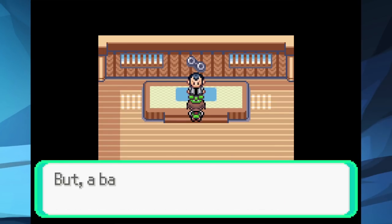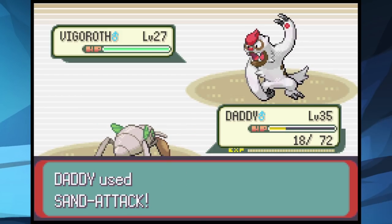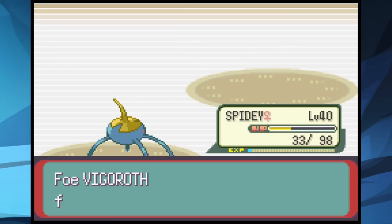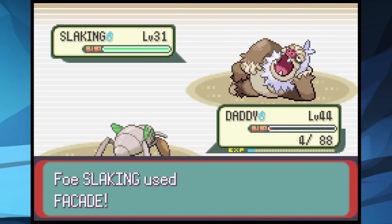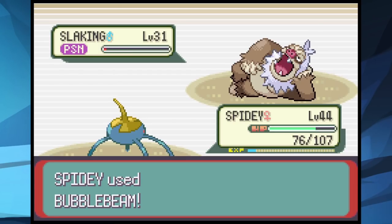Taking on our dad wasn't easy either. His Spinda could survive a few hits and kept confusing us with Teeter Dance. After taking it out with low health, Vigoroth comes in and we send Daddy to lower accuracy, but he has Vital Throw which can't miss, so that strategy backfired. Daddy falls, Wimpy poisons Vigoroth and dodges some attacks to take it out. Linoone then demolishes the rest of the team. After grinding to level 44, we finally beat Spinda and Vigoroth with Spidey, take out Linoone with Mud Slaps from Daddy, poison Slaking with Wimpy, and Spidey lands a crit Bubble Beam to win our fifth gym badge.